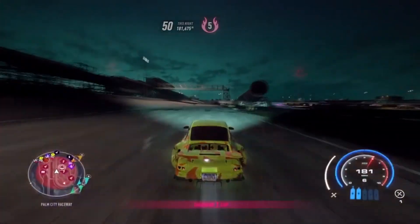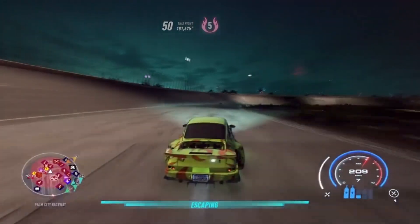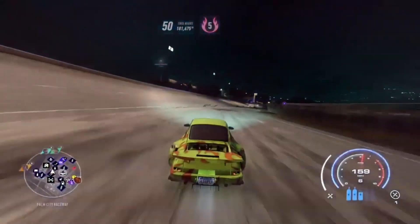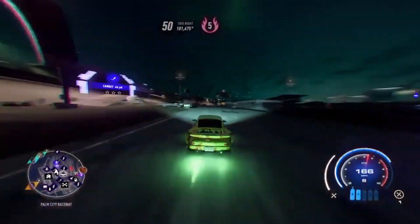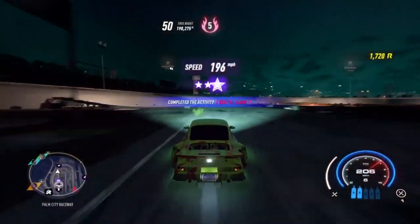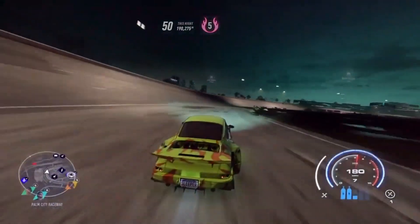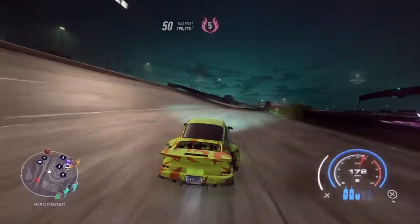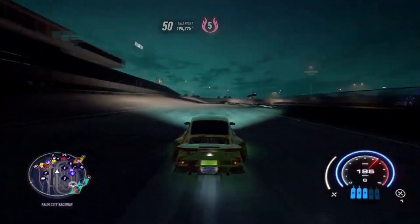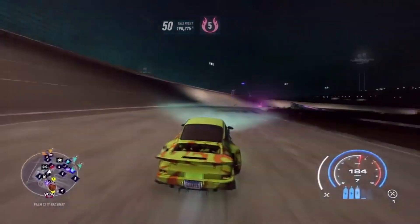You can earn up to 10,000 rep every time you guys hit this speed trap, and you guys can escape the cops very very fast. As you guys can see here, we are at heat level five and we're just gonna hit the speed trap once again. You guys will see we're gonna earn around 8,900 rep just super super fast. You guys can keep doing this until you're done, then simply lose the cops and hit the garage — it's literally right across the street from the racetrack.